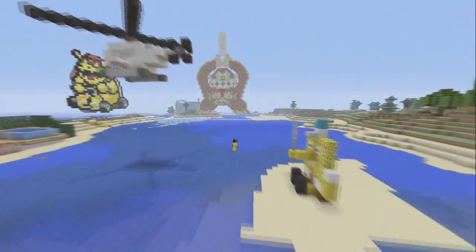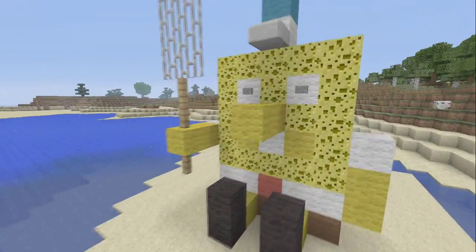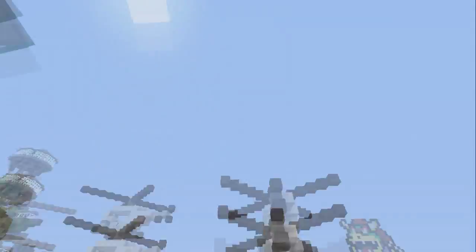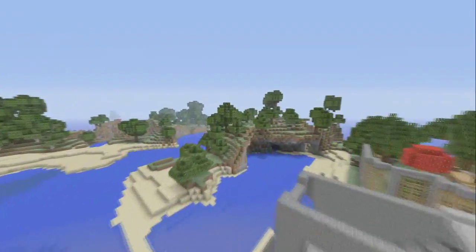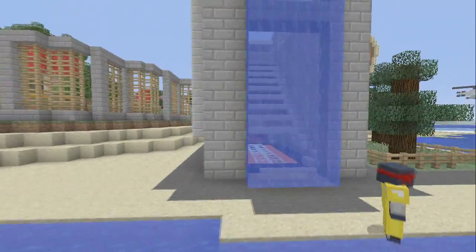Over here we got the SpongeBob. That's actually a really creepy SpongeBob. It's really scary. He's gorgeous. Beautiful. What else can we check out? If we go on the other side of the lake, this is one of my favorite builds on the world. This was supposed to be like a garden castle kind of thing. I don't know what I'd call it, but it is pretty cool.